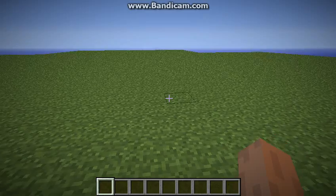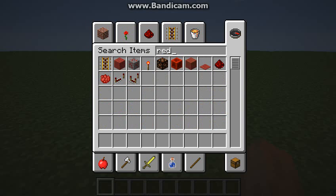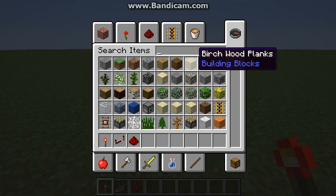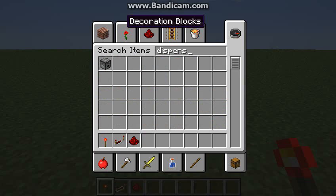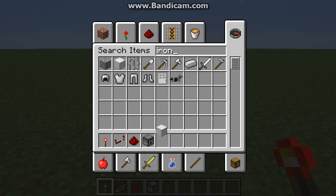Okay, let's get started. First thing you need is a redstone torch, a redstone repeater, redstone, and a dispenser. And an iron block.